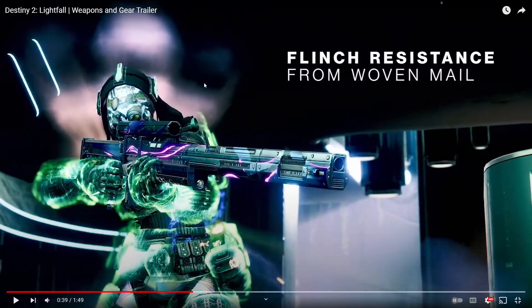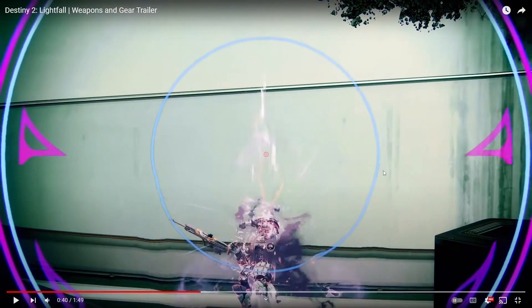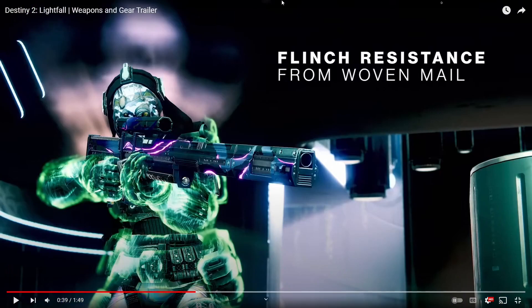Here's what I'm concerned about: flinch resistance from Woven Mail, and it even has a sniper rifle shown. This sort of thing is why we have balance issues in PvP. Getting sniped through flinch was something that only got fixed last season, same with LFRs having their flinch increased. Bungie will do something to balance a weapon — like making snipers and LFRs take more flinch so you have a fighting chance. Then they release something like this which has the potential to completely break that balance. Presumably with it being an exotic piece, it'll be a substantial amount of flinch resistance.